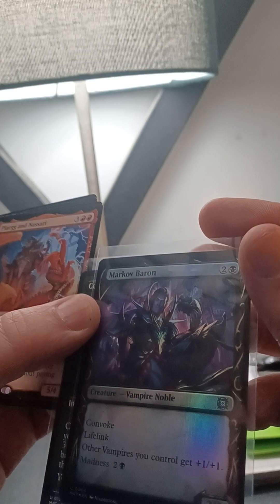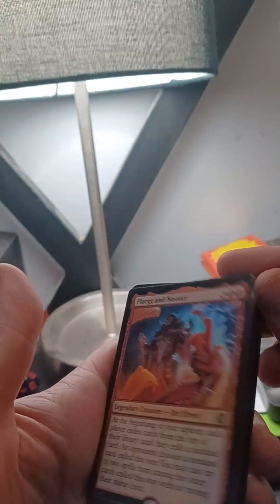This one has convoke, lifelink, other vampires get plus one plus one, and madness.